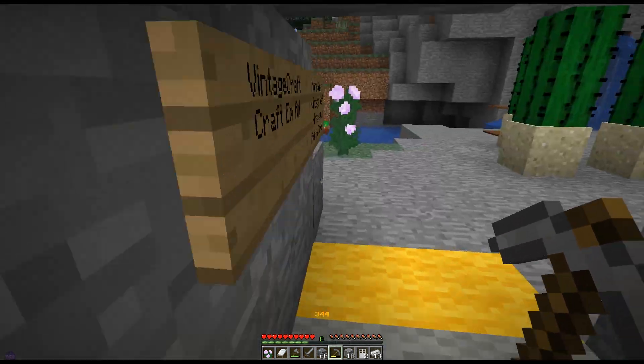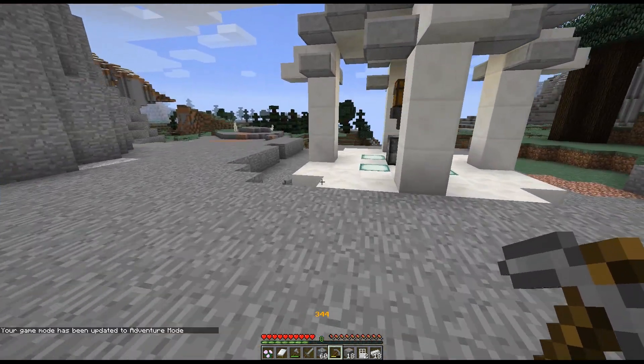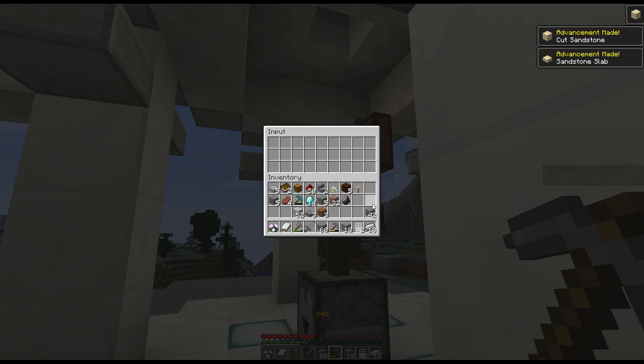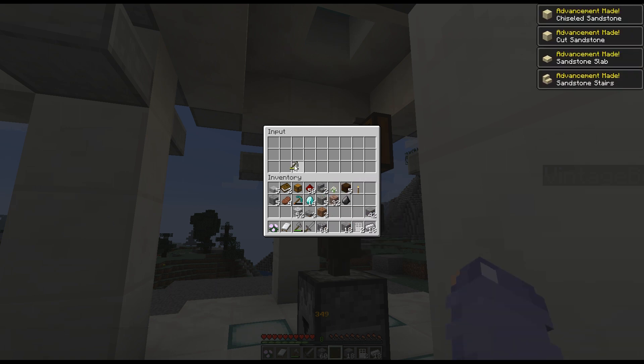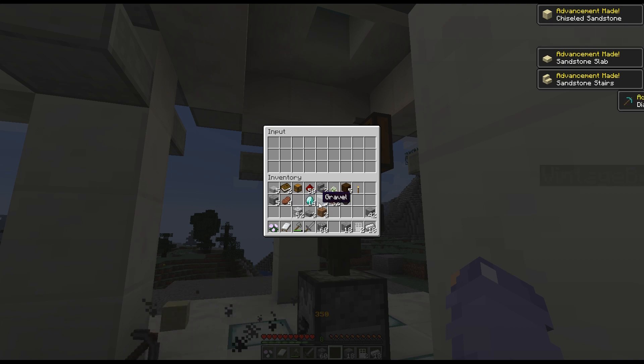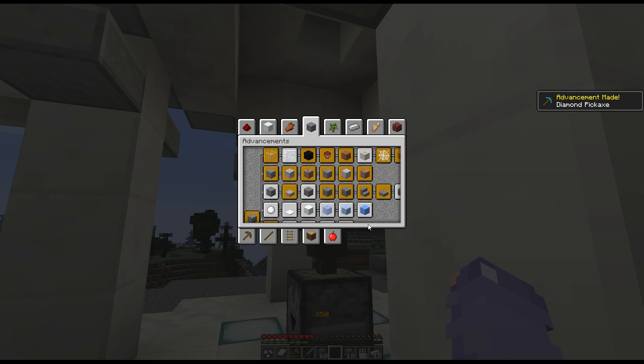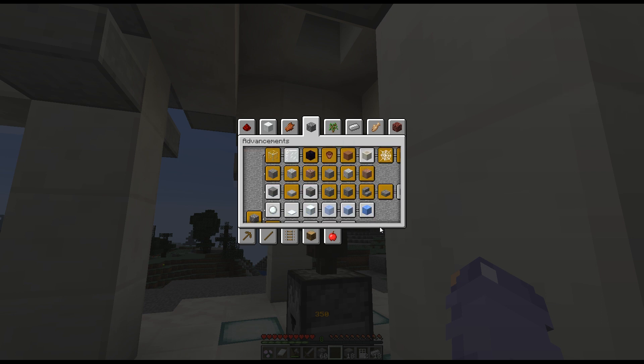Well, there's still some armor stuff I think. Diamond block maybe — can we do that? I think the armor stuff is probably the best use of it. I think that one's already done. We're up to 350.